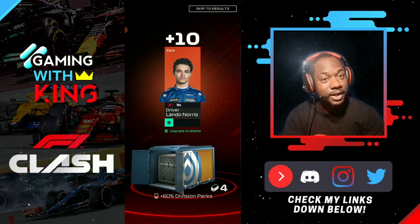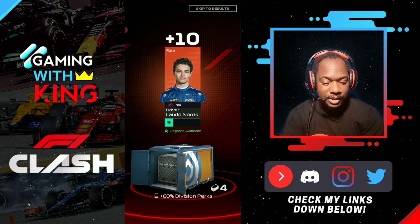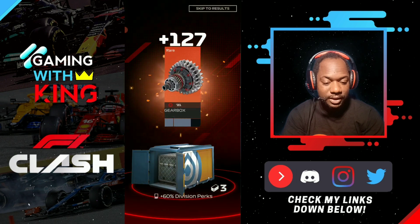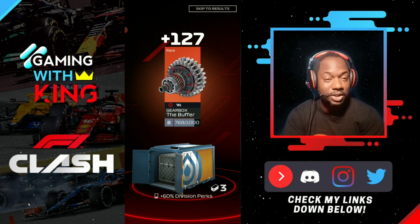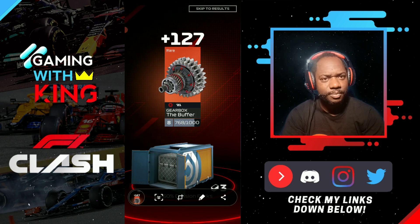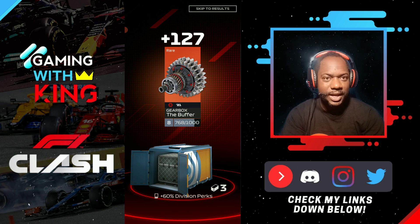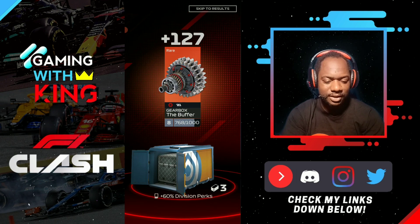On to rares - we're looking to see something different here. Hopefully we don't get duplicates for rares that are already maxed. Getting Lando Norris - already maxed. But there we go, getting the Buffer 127. That's a great, awesome car to get there. We want that to be at max level really soon. So yeah, that's looking good.